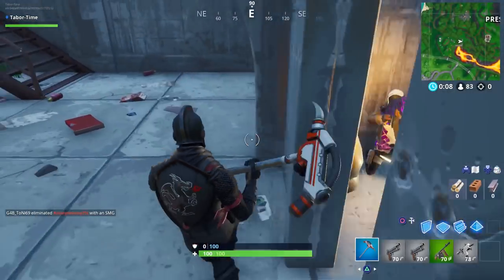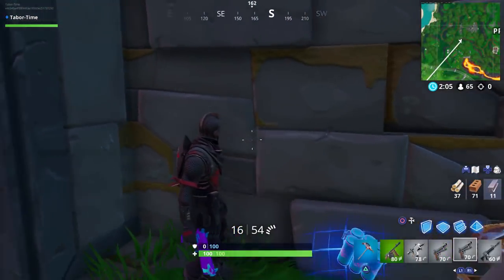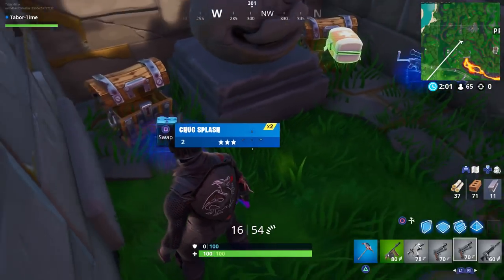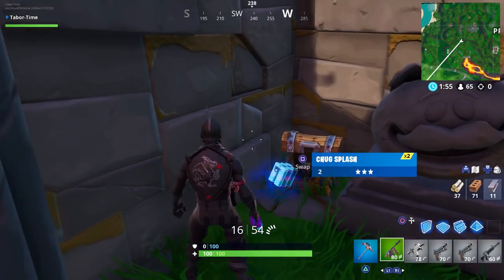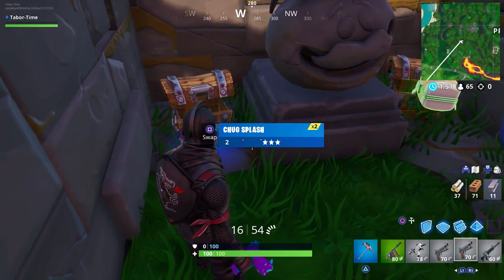My game just froze, so I guess I won't be going back and getting that Fortbyte, nor will I be killing that camper. I can move around but I can't do anything — can't swap weapons. Unbelievable.